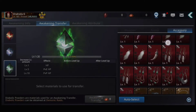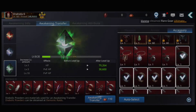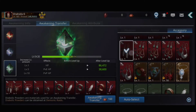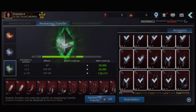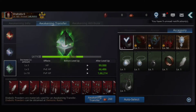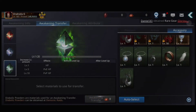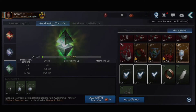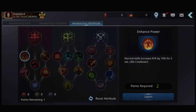I recommend you to use Rank S gear to level up your awakening transfer because it's the easiest way to get materials. Rank S is recommended. Rank C and Rank D are only 0.36 percent chance, so those are not good, guys.